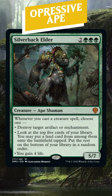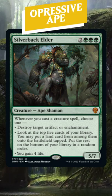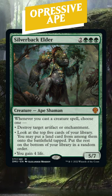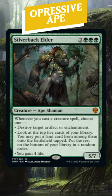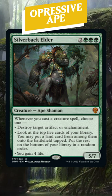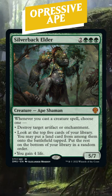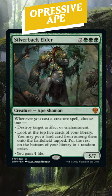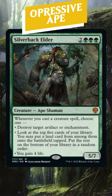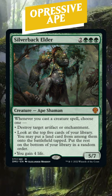Silverback Elder from Dominaria United is so good, I might not be okay with it. Silverback Elder is 2 green green green for a 5/7 Ape Shaman. Whenever you cast a creature spell, choose one: destroy target artifact or enchantment; look at the top 5 cards of your library, you may put a land card from among them onto the battlefield tapped, put the rest on the bottom of your library in a random order; or you gain 4 life.